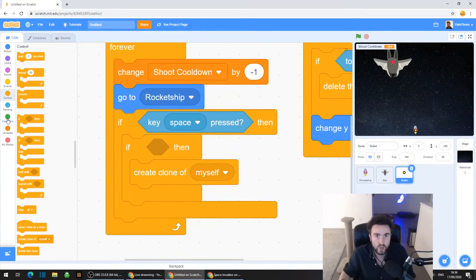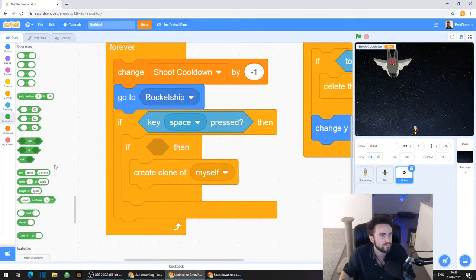To do this, we're going to need an operator. Look on the left side of your screen and you should see a green category called Operators. What you need is a less-than operator. Who in chat knows which symbol is less than?